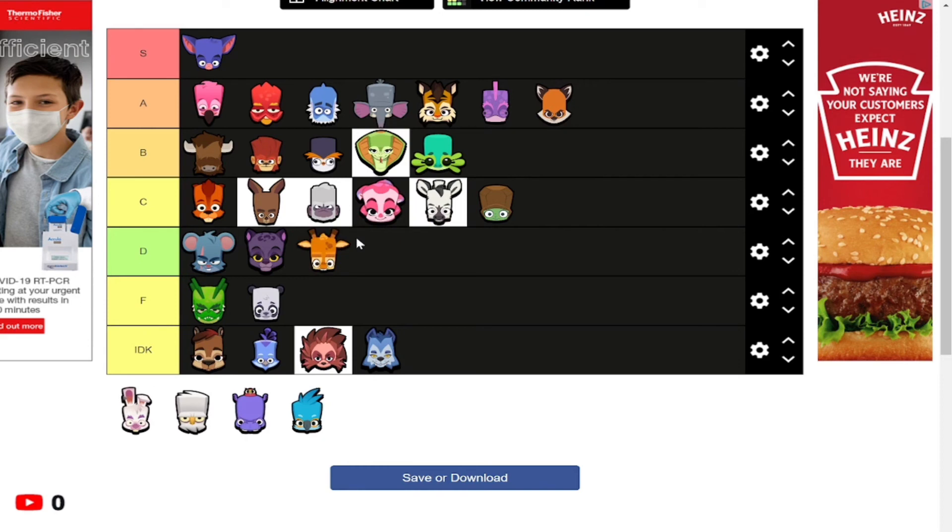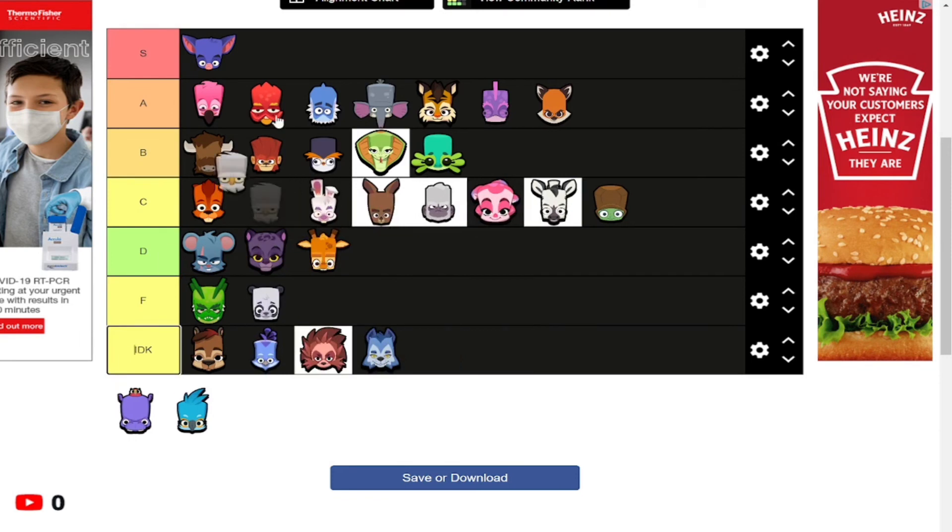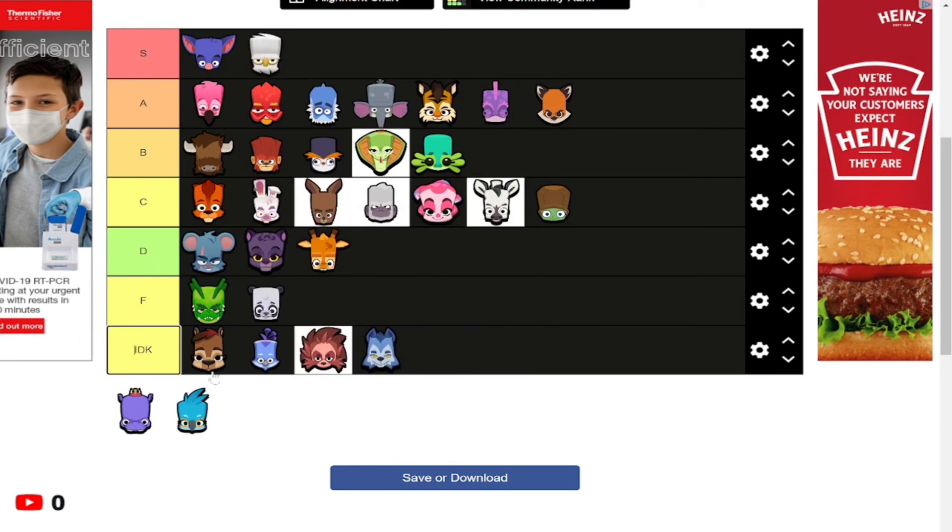Pepper is D tier — under average. When there are snipers like Milo in the game, why would you use Pepper? There are people who like Pepper, but it's just not the best.